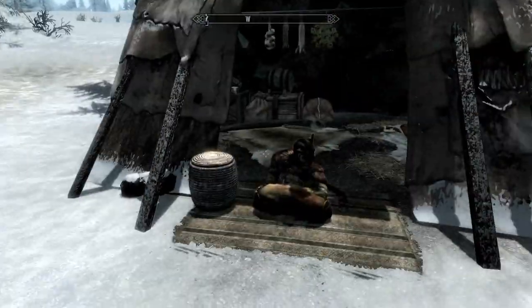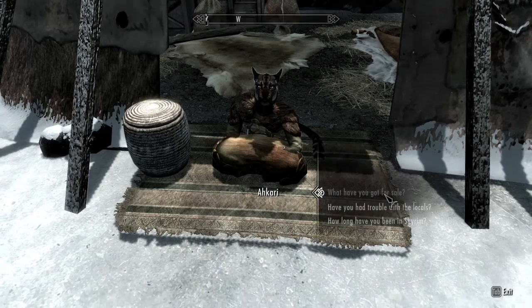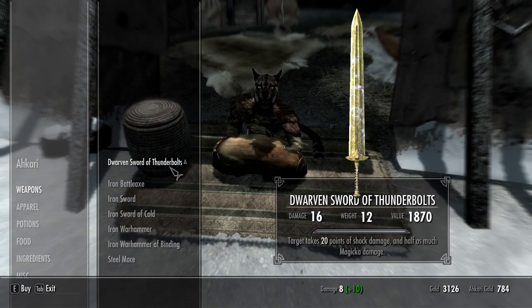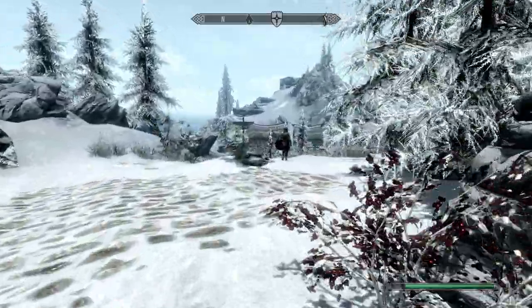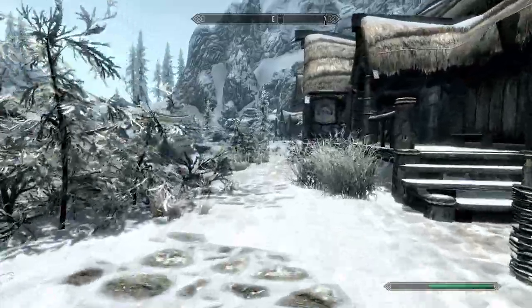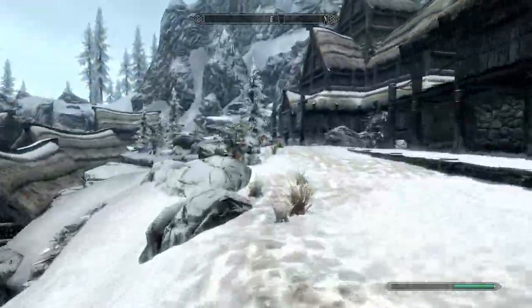So here we are in Dawnstar and you'll see we have Khajiits. You don't need Khajiits, but we just so happen to have them. This guy has 784 gold and let's just take a weapon — Dwarven Sword of Thunderbolts. Great. So we're going to go over here. I'm going to show you where they keep the chest. The chest we're going to talk about is the Khajiit travelers that you just saw. This is their chest.